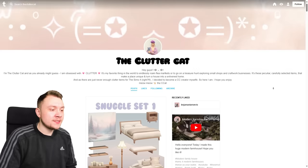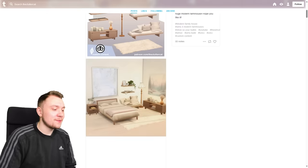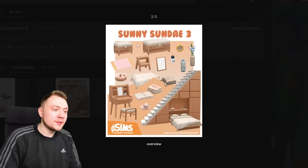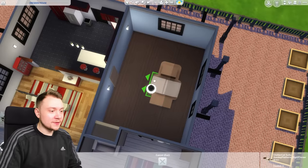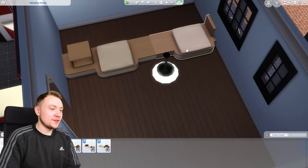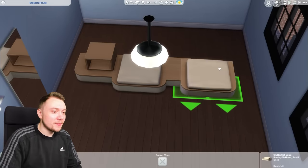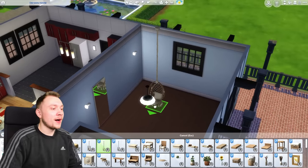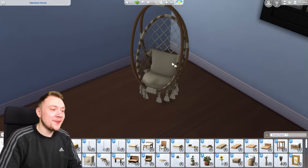The first creator is called The Clutter Cat. I only download things in sets - we've got a lot of sets like this snuggle set, which looks really nice. I'm downloading one called Sunny Sundae, which comes in three parts. There's a sofa with two halves, and there's a thing that attaches onto it. We've also got some chairs, with different ones for different wall heights so you can match it perfectly.